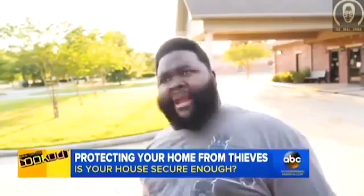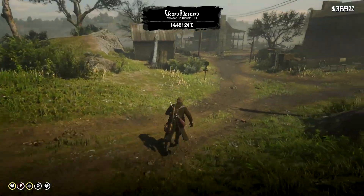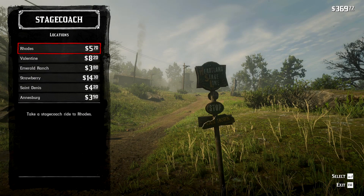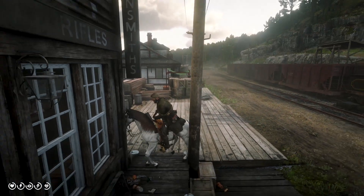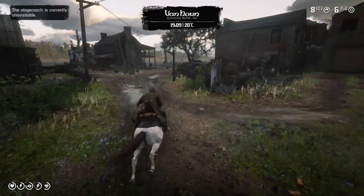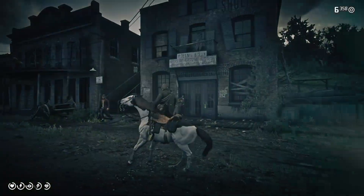A third method to spawn more people would be to go to Anesburg — simply take the stagecoach, which apparently is still functional and willing to serve mass murderer Arthur Morgan. Once you reach Anesburg, immediately hop on your horse and ride back to Van Horn. The moment you reach this cursed zone, you will see that everyone has respawned and you can proceed with your shooting.